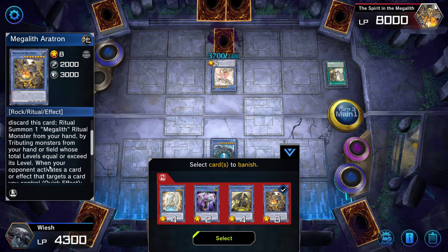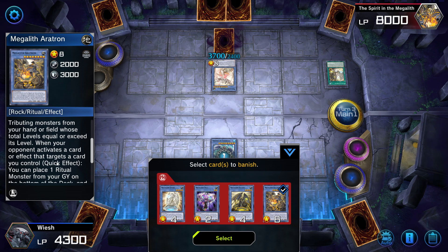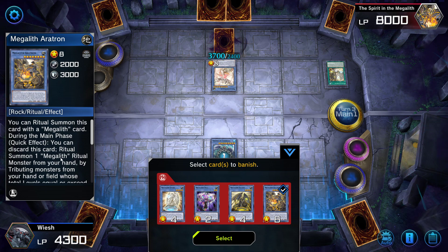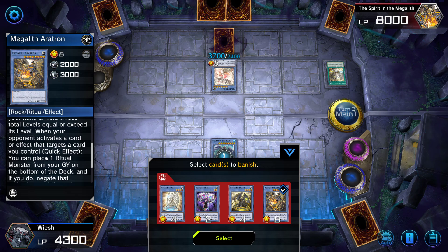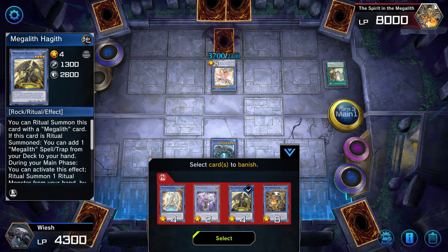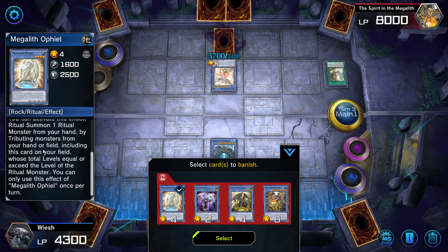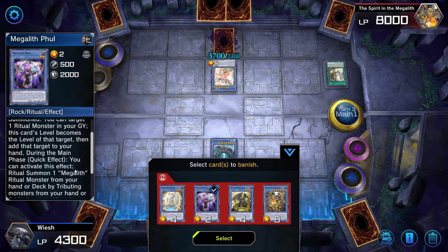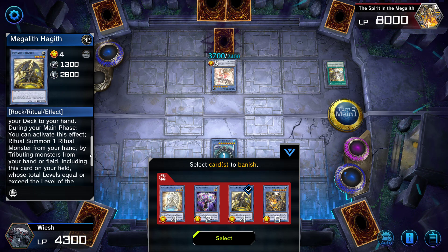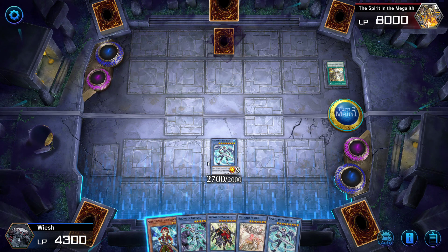Let me just check really quickly — by tributing monsters from your hand or field including this card. Maybe none of these have actually graveyard effects. None of them. Then I'll just banish this one from the graveyard, and one from the hand — I'll banish this one. This is such a strong effect. Oh my god, I love it. So then we actually are good to go to the battle phase. Let's see what the face-down card is — nothing interesting at least. Then we go to the end phase and we are actually pretty well set for next turn as well.